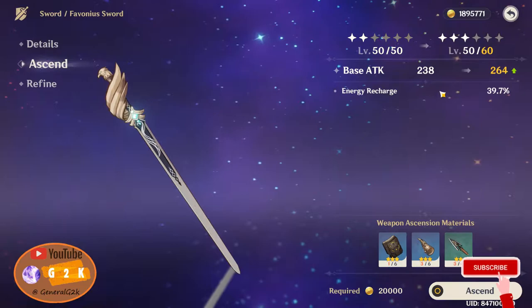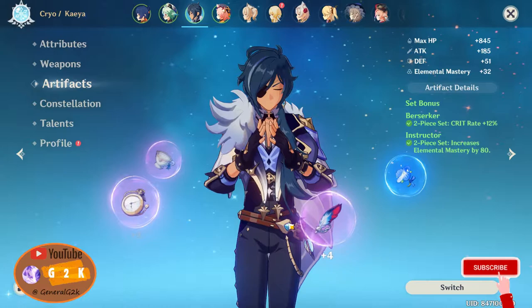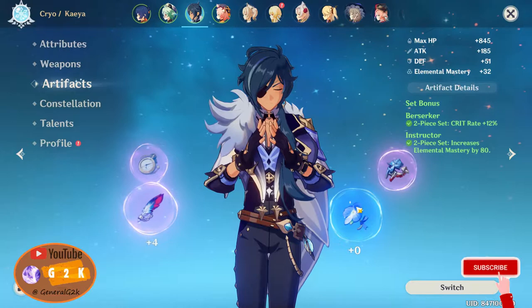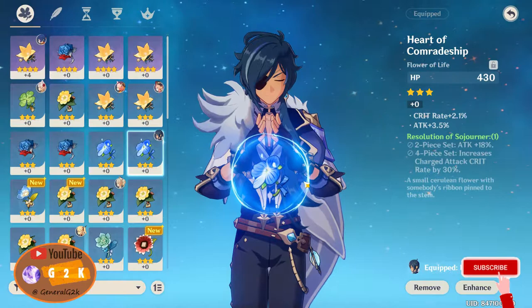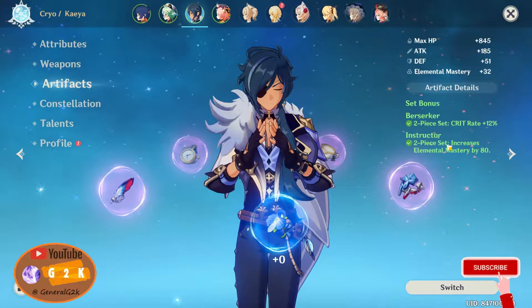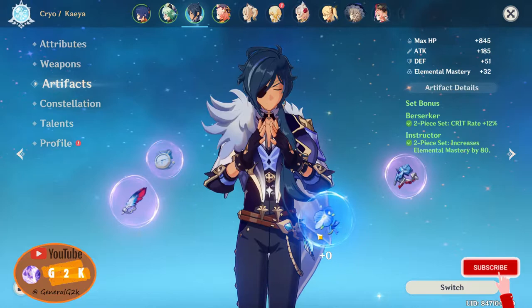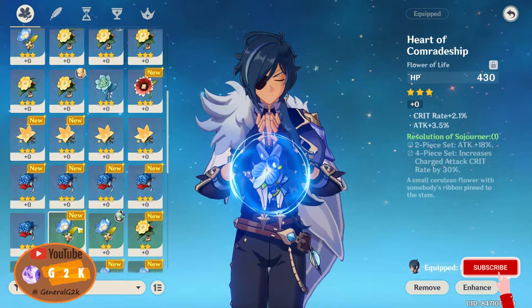First things first, we'll level up his artifacts. The reason I didn't level up his artifacts before is because I didn't want to confuse you guys. In the early game, you don't want to focus too much on artifacts because they only get stronger as the game goes on — it's not compulsory to have good artifacts right off the bat. In the early game it's more about maximizing your set bonuses. When you first start, you're only exposed to one-star and two-star artifacts, then around AR-20 you get three-star artifacts and at AR-30 you start to see more four-star artifacts.